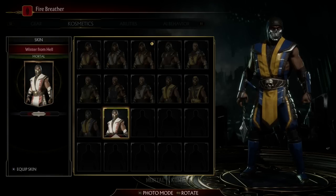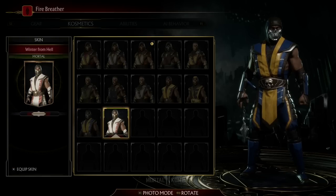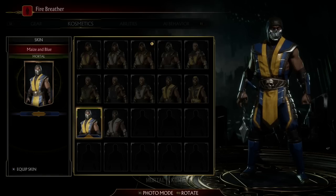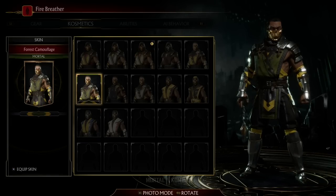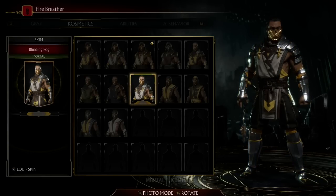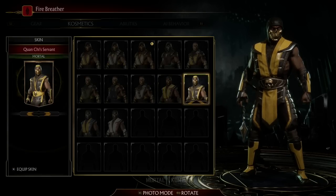This is the white Scorpion I told you about — it looks okay, but it doesn't make him look like Scorpion as we know him. This one's not bad actually — the blue with yellow, it's a good match. Hanzo Hasashi, not bad. Wow, I like this one — it makes him look like some kind of an emperor. And this is MK1 Scorpion classic.